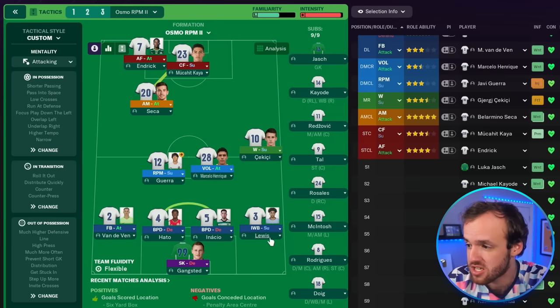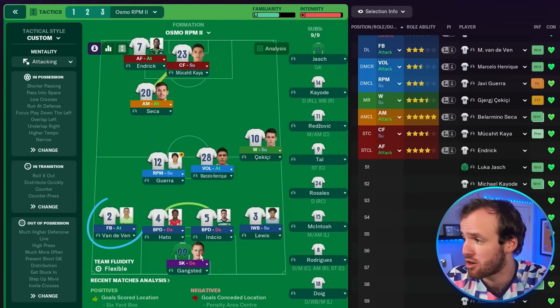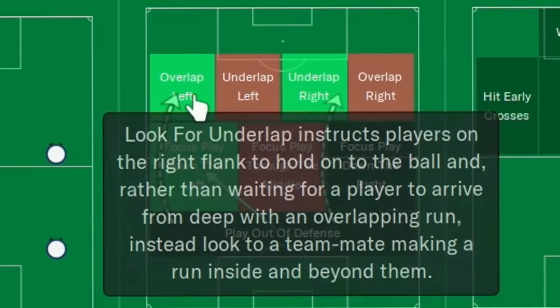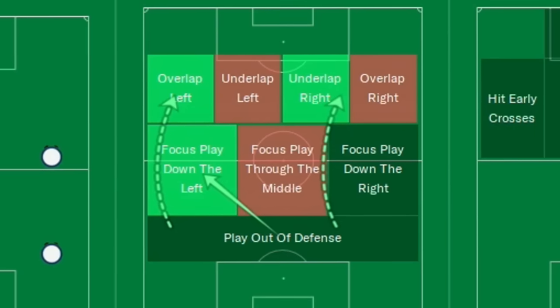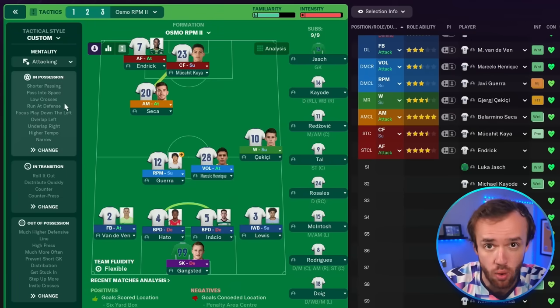It brings back a Segundo Volante with a roaming playmaker behind it and just a natural winger on the outside. The Segundo Volante is replaced by an inverted wingback who steps into the middle. To add to that overload up front, we have a fullback on attack to provide some width. As suddenly feels very classic at this point, we have an underlap looking for the Segundo Volante and an overlap looking to find that fullback on attack to help stretch the defense. But we're back to narrow to take full advantage of this overwhelming superiority in the middle of the pitch. Chirknam has cooked.